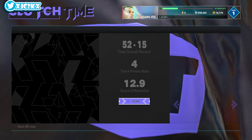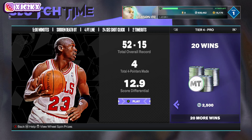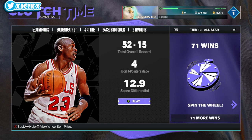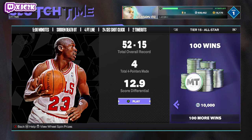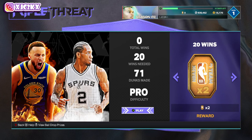For offline game modes, Clutch Time Offline rewards Eddie Johnson at 50 wins. The tier rewards break down as: a deluxe badge pack, 1,200 MT, a token, 2,500 MT, two tokens, 2,500 MT, three tokens, 5,000 MT, four tokens, then Ruby Eddie Johnson. After that there are extra rewards — 2,500 MT, some door openings, and 10,000 MT at 100 wins.